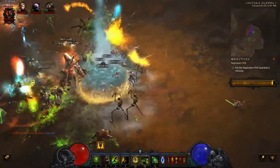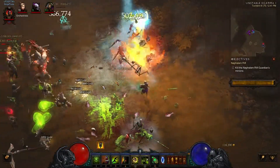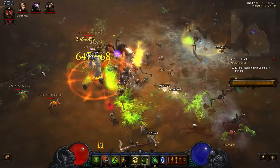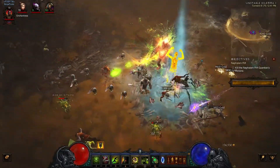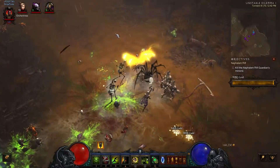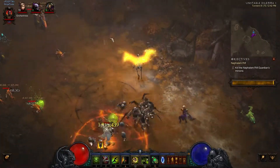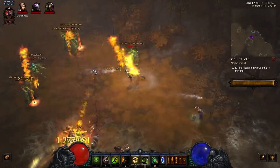Another problem with playing Witch Doctor is that once you get Gargantuan, you're never going to use your four button again because it never dies. So if you ever play any other class — I was playing through the campaign with the Crusader and had such a hard time pressing the four key. It just felt so wrong because I never do it as a Witch Doctor.